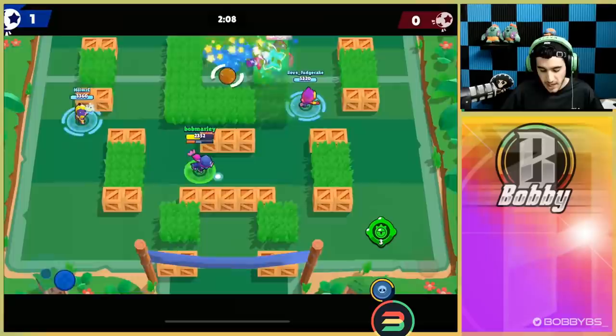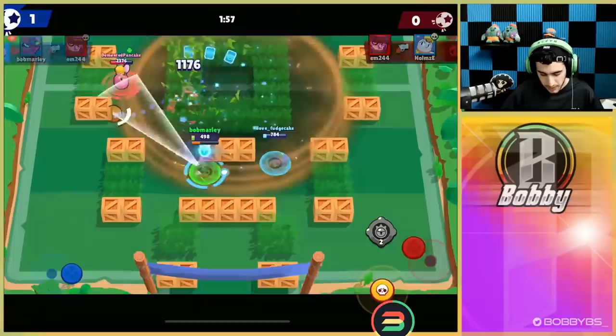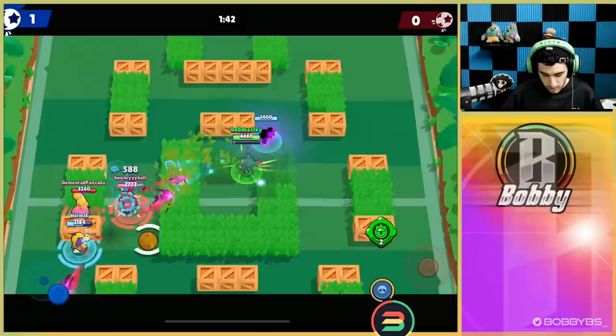Just stay up and try not to feed. We're going to try to take out this turret over here because Jesse is going to be healing it. Using our vision from gadget we're able to pick up one kill, then another one. We know that this Piper is on the left side so we're just gonna ignore it, chill over here, and solo pull this Mortis — able to get a really easy kill plus we almost have our full super charge back.